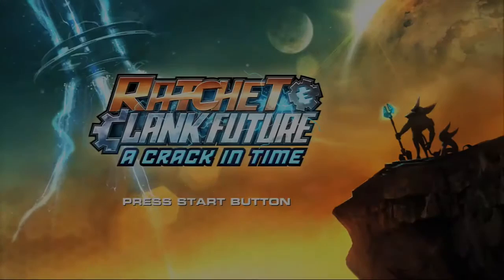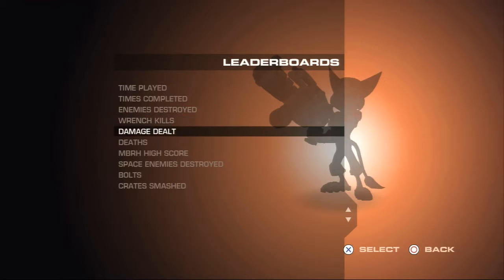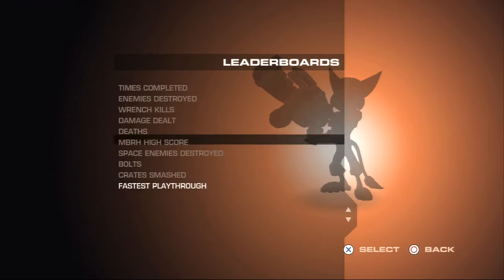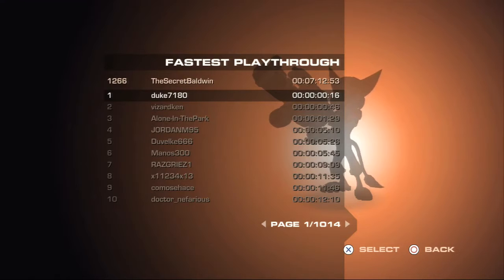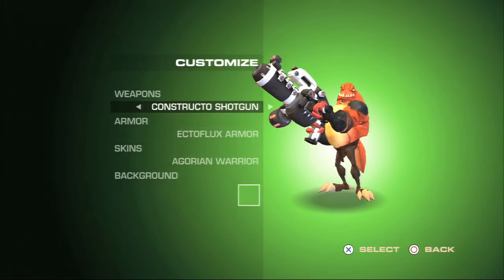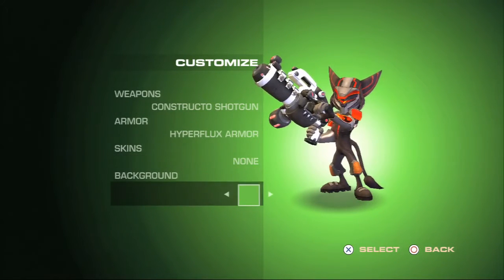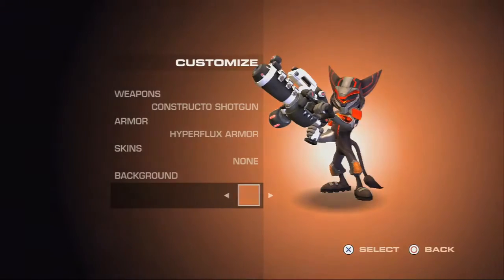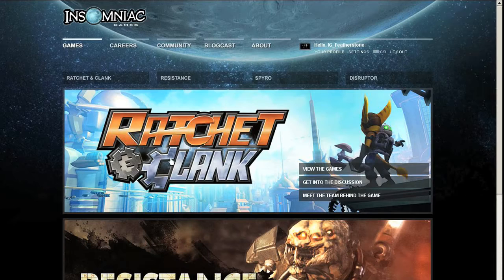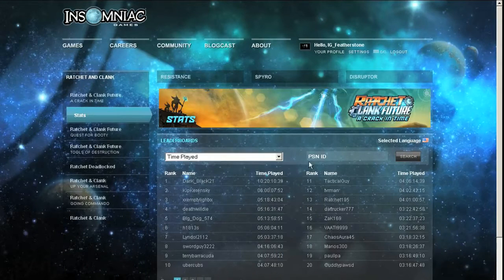Next: online competition. Select the community tab on the main menu to upload your stats and see where you rank among the best Ratchet players in the world. Everything is tracked here, from the number of crates smashed to how fast it takes you to beat the game. Plus, you can customize your Ratchet avatar using weapons and armor that you've collected throughout the game. And if you have a Quest for Booty save on your PS3, you'll unlock something nice and piratey to add to your wardrobe. You can check your stats out anytime online at our newly redesigned website: www.insomniacgames.com/stats.